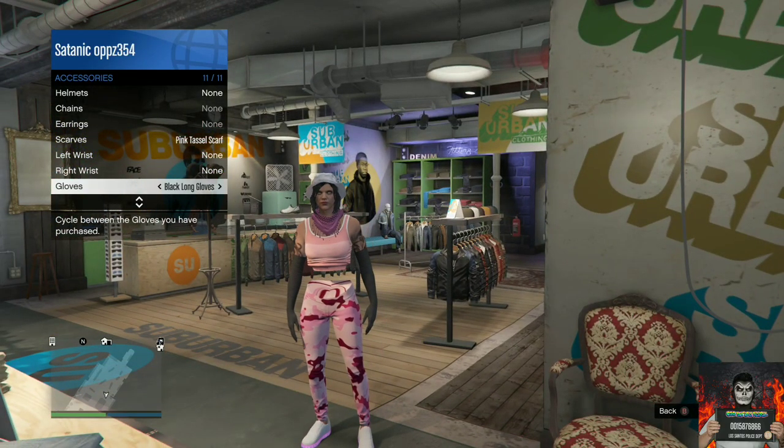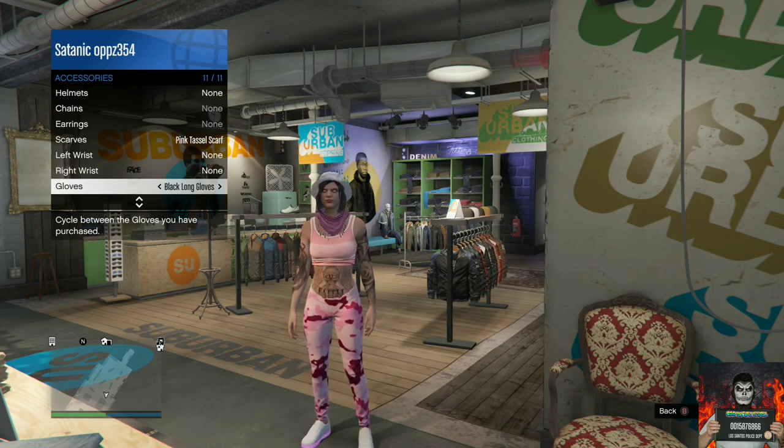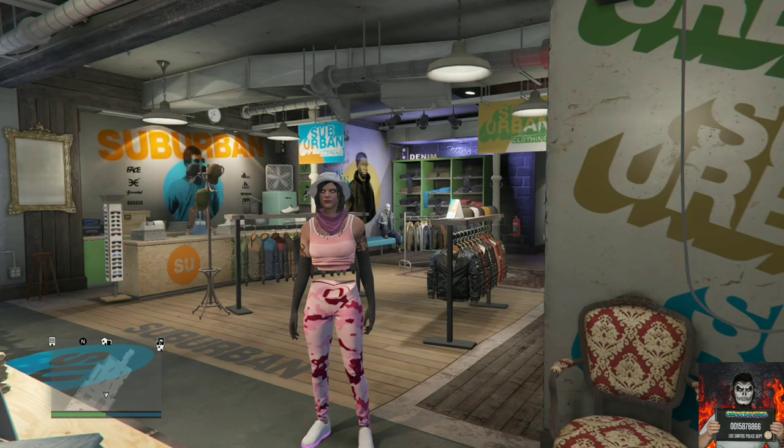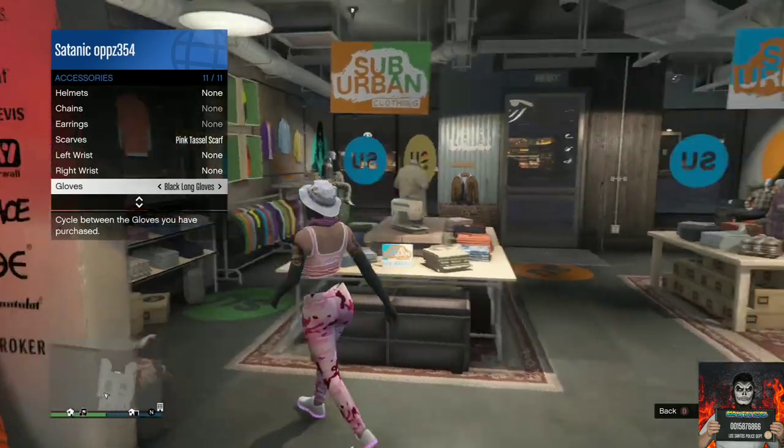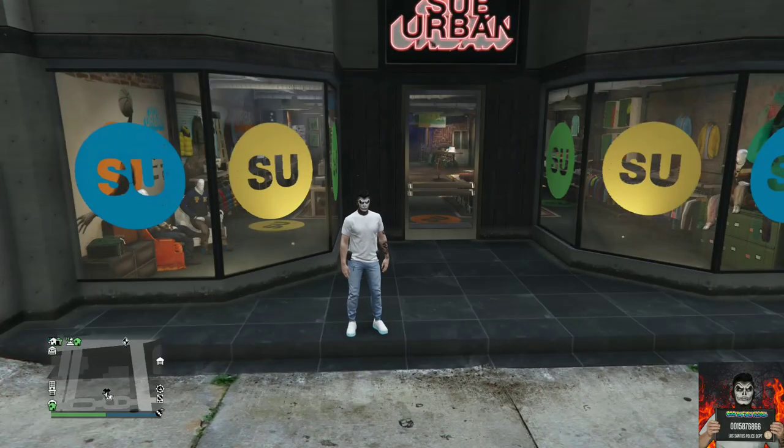All you want to do is save this as an outfit and you should see the invisible stomach. The only downside is it does disappear — it sticks around about 30 seconds on your saved outfit and then reappears. But let's move on to the second clothing glitch.